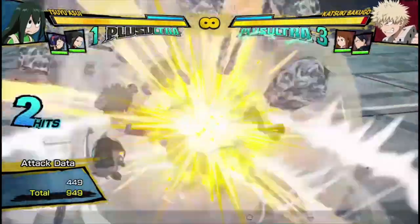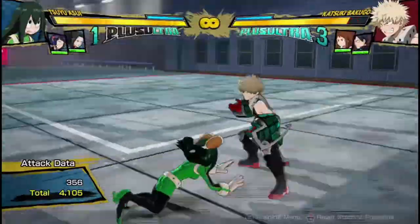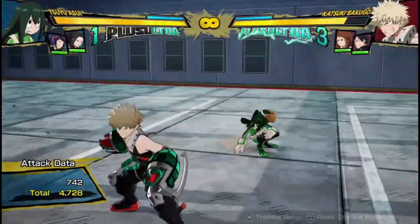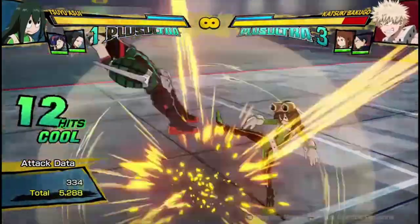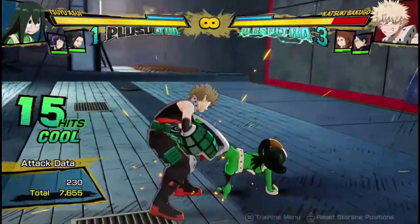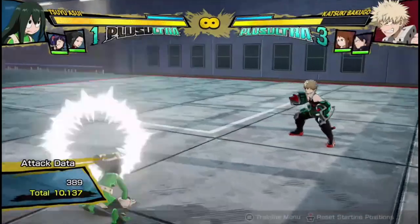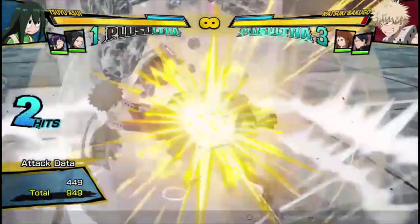If you want to get a wall splat, you can either just cancel it earlier if you think you're going to get a wall splat somehow from the ground. But usually I recommend doing that. Now we're on the wall. And that was 10,000 damage — single dash cancel. I could have done more.